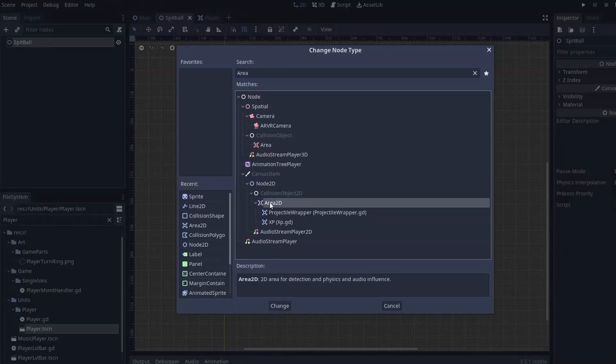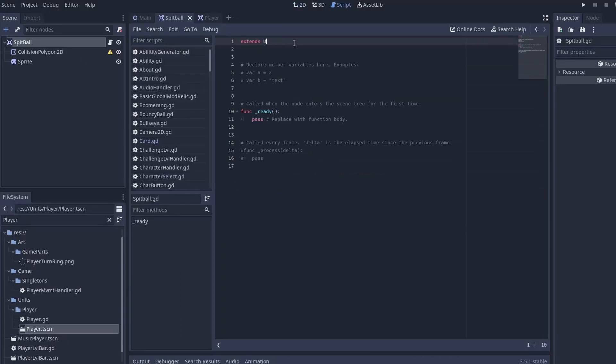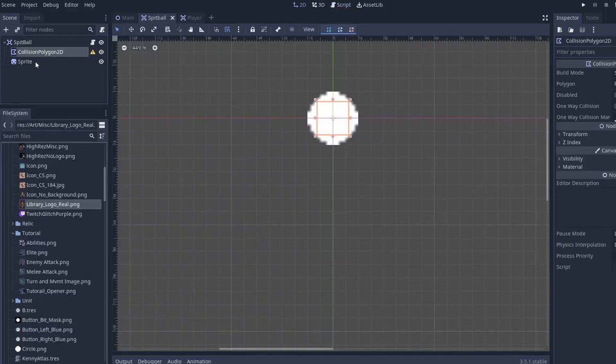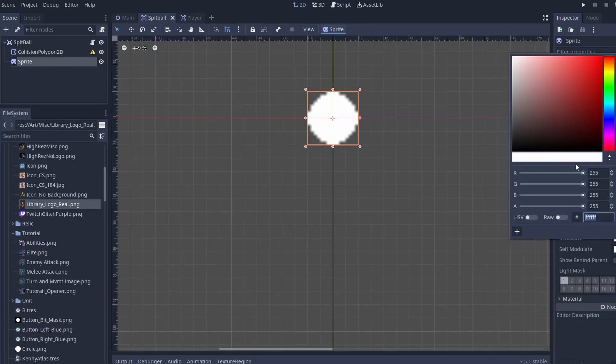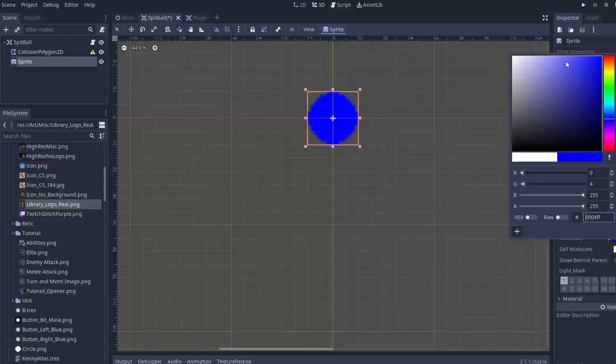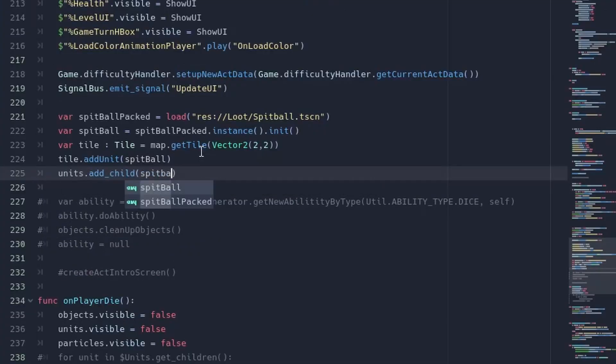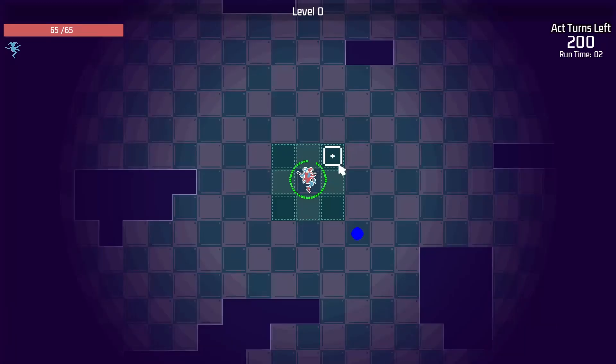With Godot, this was easy enough by creating a new Area2D scene and then extending it with the unit class, which I already use for both my player and enemy scenes. Let's give it some dev art — nothing better than a nice blue circle — and then tell the map to add it to a tile when the game starts. That wasn't too bad.